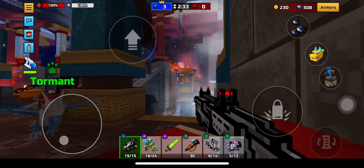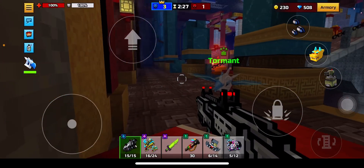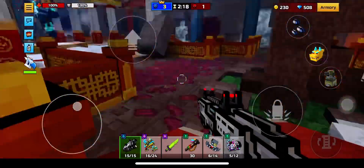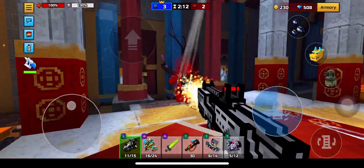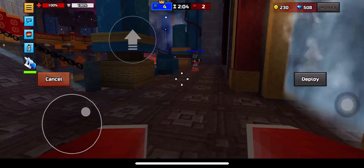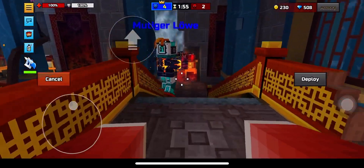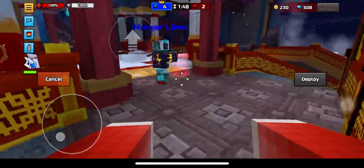Is this an enemy spawn? No, this is our spawn. It connected to my teammate - why did it connect to my teammate? How dare you steal my turret, bro! Let me get my turret back.